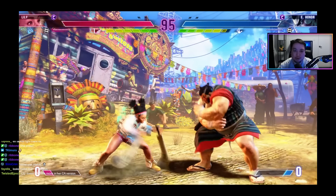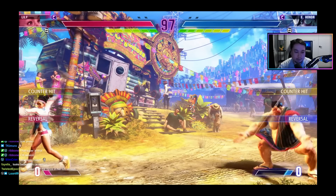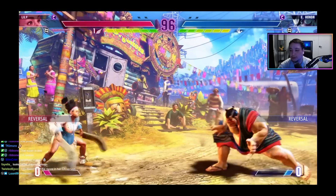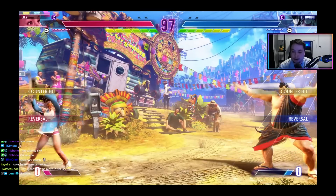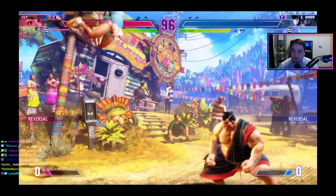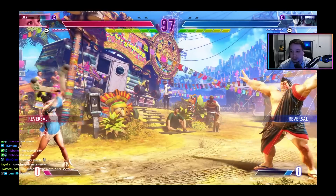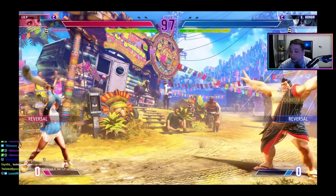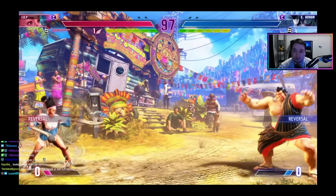We see Lily get her wind clad stock, and I didn't see it go past one — because we had mentions in audio leaks before that it might have a max of two or three. Then we see Honda do his V-skill, which empowers his hundred hand slap. In Street Fighter 5 it made it so he could cancel normals not normally special-cancellable into hundred hands — like his forward hard kick — and also allowed him to combo afterwards and be more plus on hit.